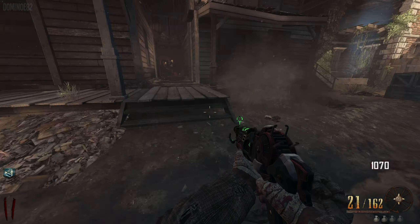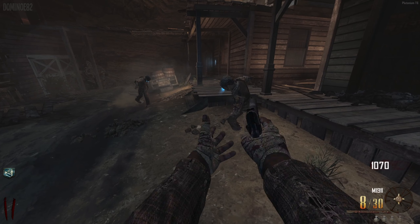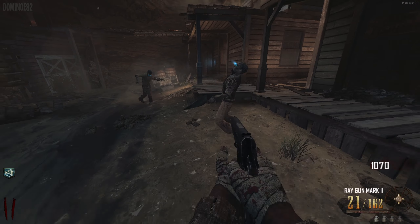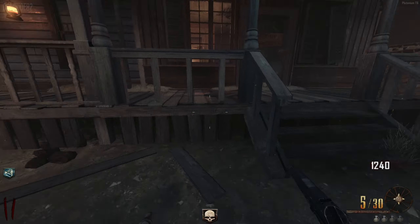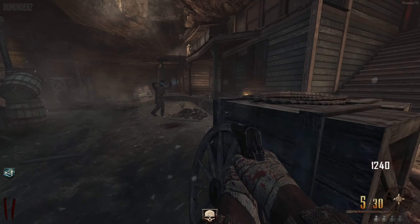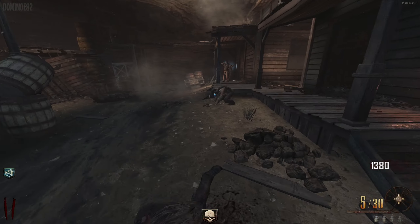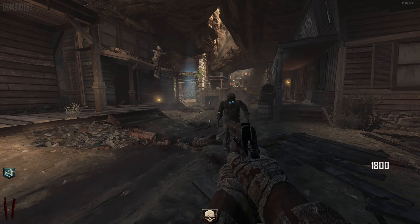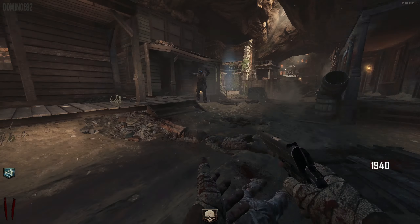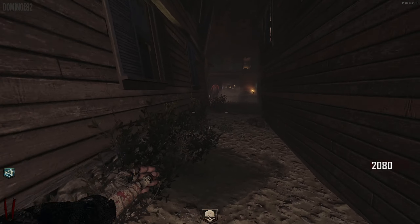So most of y'all probably noticed that I don't have the pink camo anymore. I really like it, but on wonder weapons like this Mark 2 it's super bright and it can get very annoying, so I decided to take it off. But I do have a surprise for when we pack-a-punch our weapons. I actually added a pretty cool camo to this map, so definitely stick around and you'll find out what the camo is. I think this mod actually added these little hit markers - I don't remember the hit markers being in Black Ops 2, but I could be wrong.